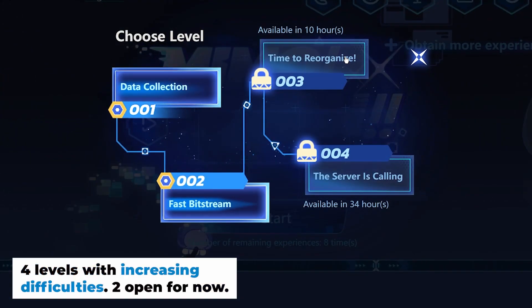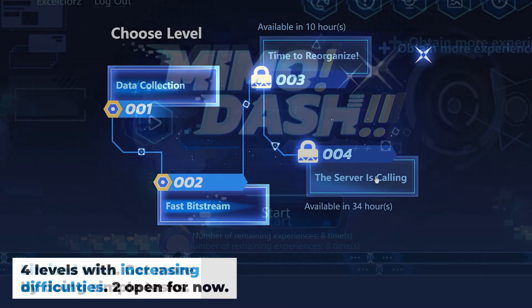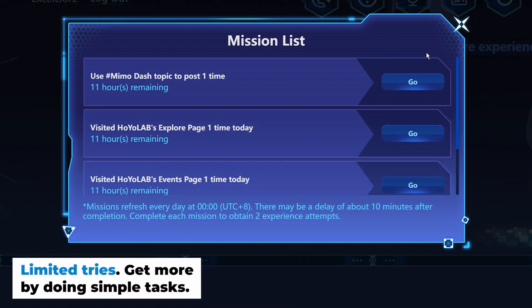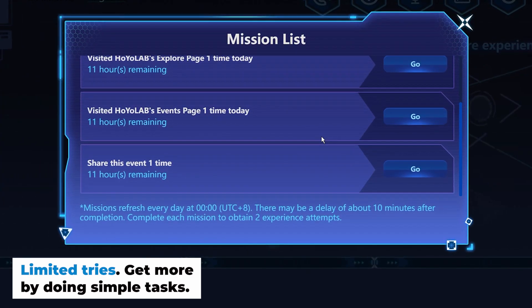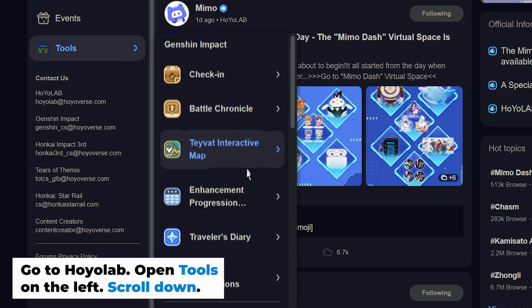There are total four levels with increasing difficulties. You can do these stages for a limited amount of times, but you can increase it by doing simple tasks. To enter, go to Huyo Lab then scroll down in the Tools menu.